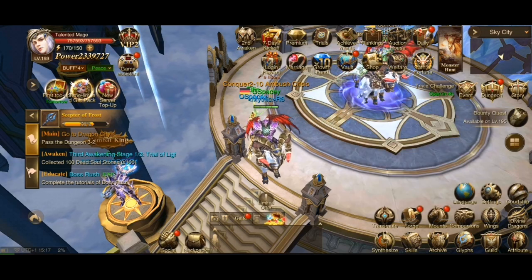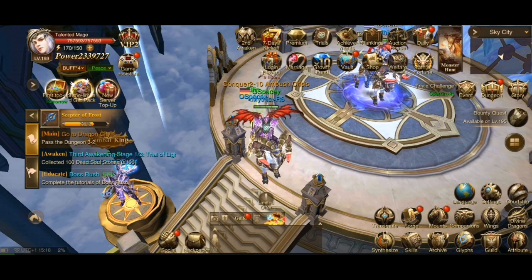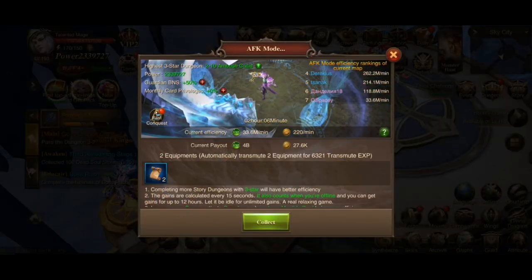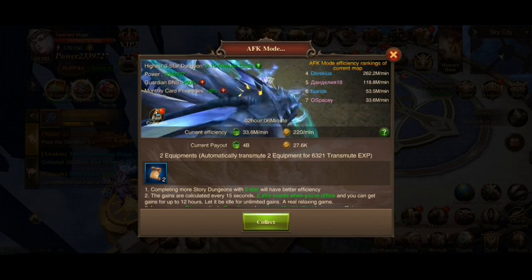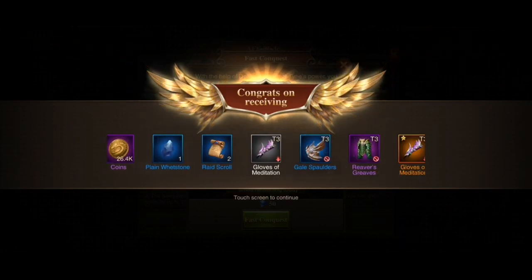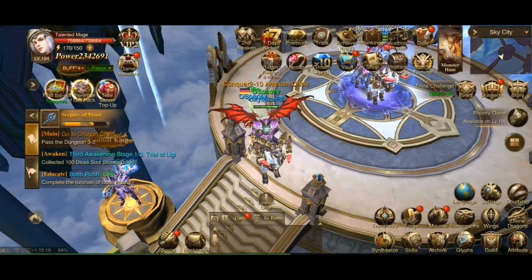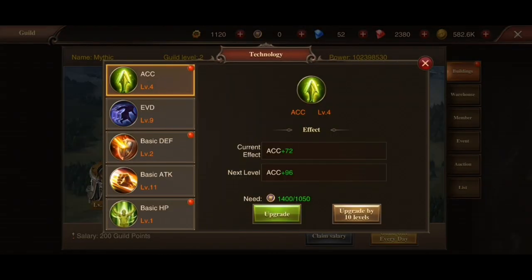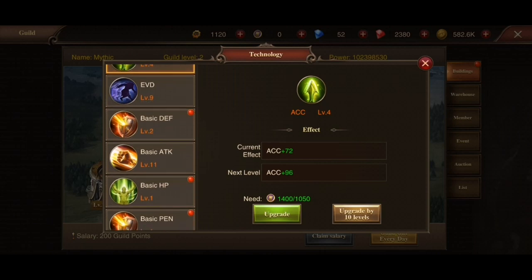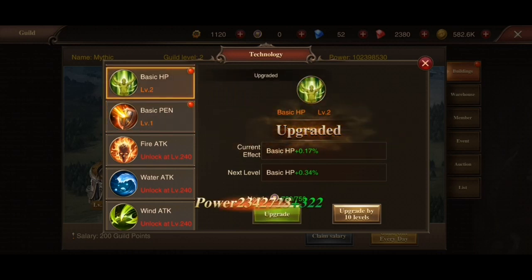And perhaps the most pleasant thing is the AFK rewards — you don't even have to do anything to get some awesome loot, just simply because of how well you do in the game. You can collect extra rewards from those on their own. And if you join the guild, you can also claim salary there — that's usually a handful of coins and some points that improve stats like accuracy, evasion, basic defense, basic HP, and basic penalties for attacks against you, using the guild's resources.